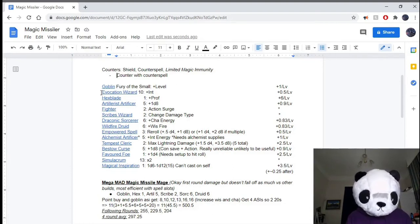The 10th level Evocation Wizard ability lets you add your Intelligence modifier to any damage from your spells. On the side, I've noted how many points of damage per missile it adds per level. It doesn't necessarily mean that just because it's high it's the right option to choose — this will take a whole 10 levels of investment, and if you have 20 Intelligence, that'll be plus 5 damage.